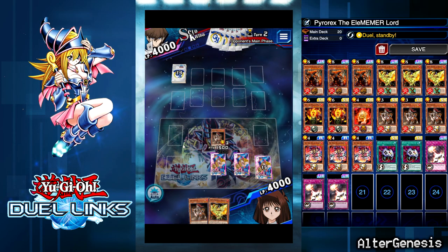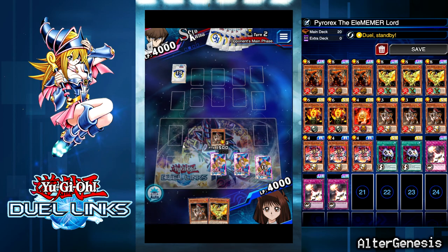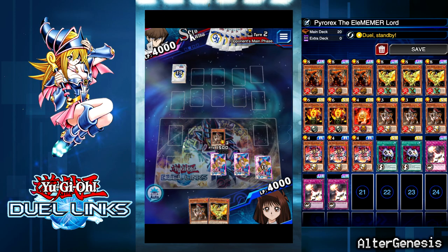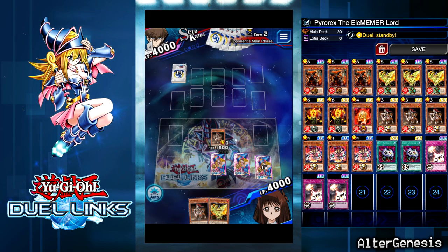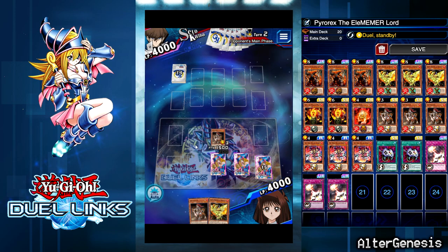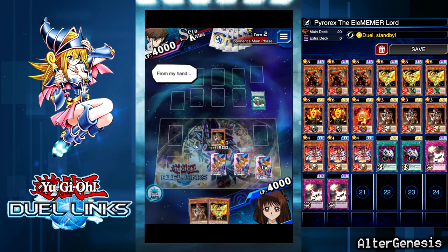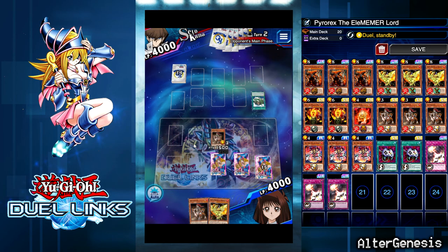Red Eyes or some kind of troll Platinum deck. He summons Gozuki and I get to negate its effect — that'd be great. Oh my gosh, it's a Phoenix deck! Took a long time to decide to do that. He pops his Phoenix.